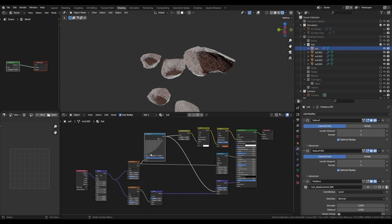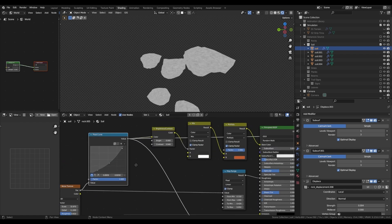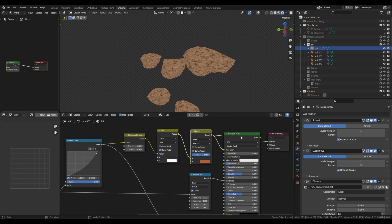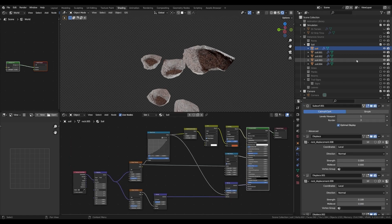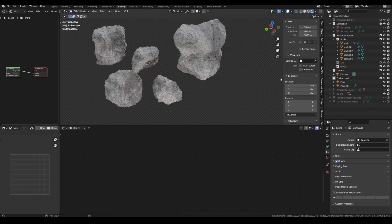For the soil, the setup is really the same, but I increased the scale of the two noise textures by a fair amount, changed the settings on my float curves, and obviously the multiply color, so we get a richer brown for the soil, and the modifiers are set up about the same. So here are my final soil pieces and rock pieces.